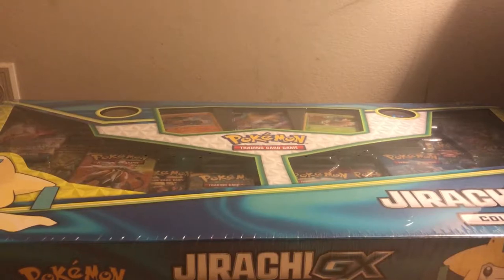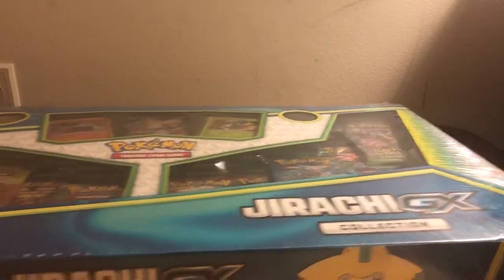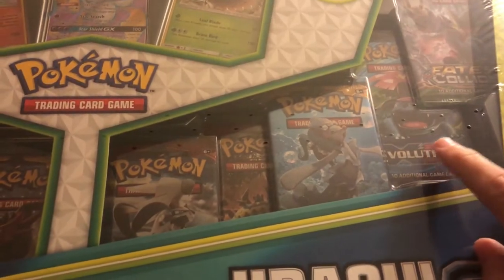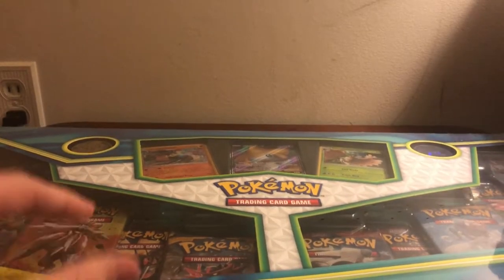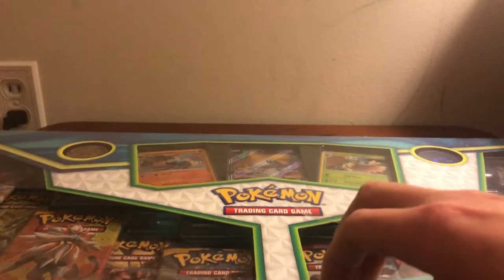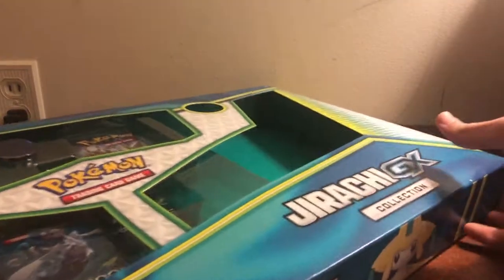Hey everybody, welcome to Coach Max Game Corner! Today we're opening a Jirachi GX collection box — I've opened one of these before. These were a Black Friday deal at Walmart for 2020, comes with 10 packages, the big one being Evolutions. There's not a lot of cards to really chase after in this one. It comes with three promos. I've already opened one up before, so let's just dig in. It's been a minute since I've opened anything on the channel — the last one was the Champion's Path Elite Trainer Box. No Charizard, but hopefully we can pull one today.